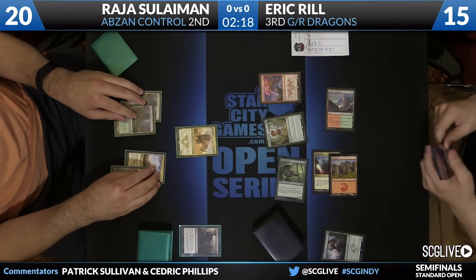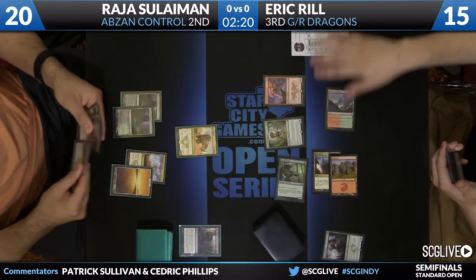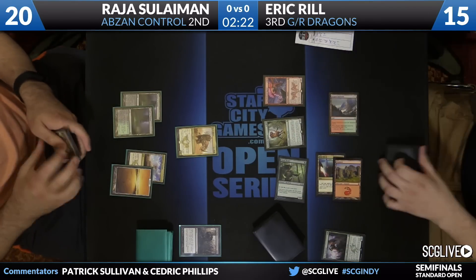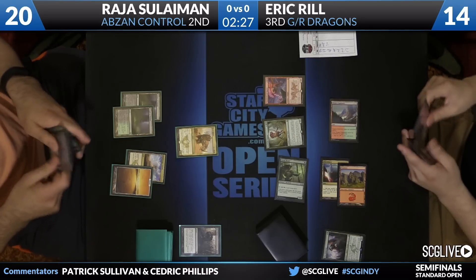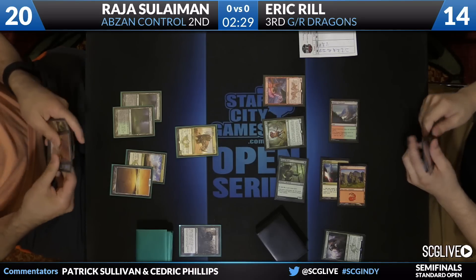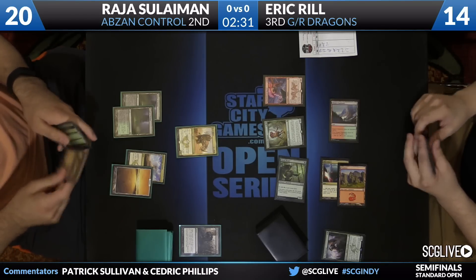Here's Thunderbreak Regent. He's going to dig up a little bit here. Eric's hand is all spells. Normally, he's the aggressor in this matchup, but he might have a better late game at this point because Rajah's back again, and Eric just has a lot of high-impact four-mana plays in his hand. Ash Cloud Phoenix, another copy of Thunderbreak Regent — he's happy to settle in for a little bit.